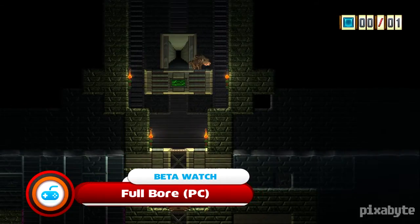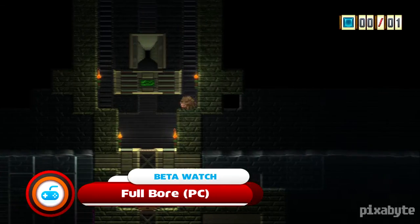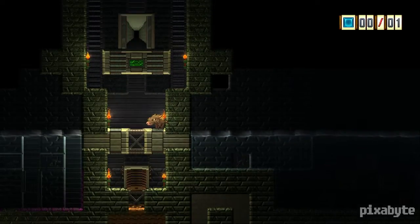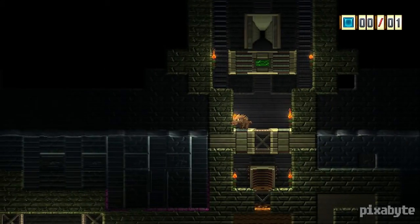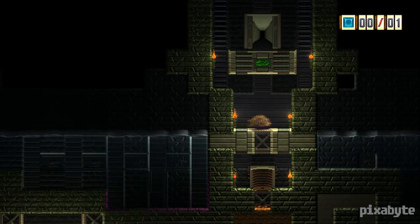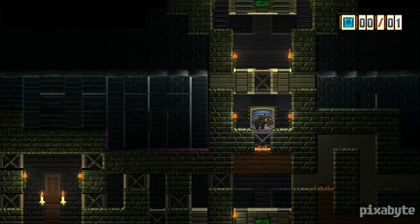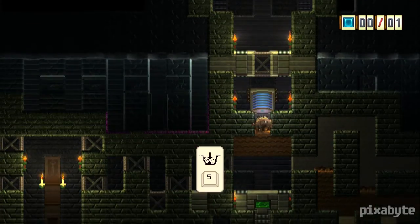So what is Full Bore? Full Bore is a puzzle platformer where you take on the role of a warthog, or a boar, if we want to keep it in line with the many punneries of the game. If you press the WASD keys, it allows you to move back and forth. It's very much a puzzle game where most of the mechanics revolve around you digging through various types of dirt and trying to trigger things.